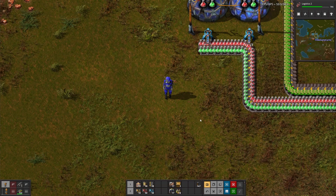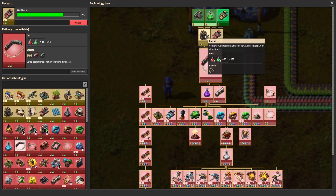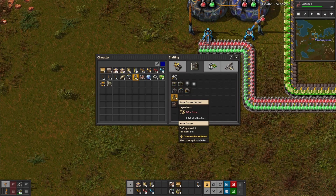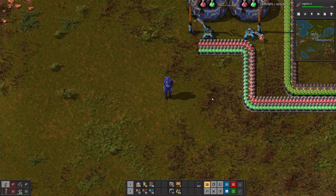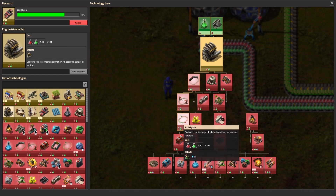Welcome to another episode of Factorio. We're going to continue on getting towards railways. To get railways we need engines. However, I also want steel furnaces because their crafting speed is two, whereas stone furnaces are crafting speed of one. After logistics two is done researching, I'll get the steel furnaces going, then go after engines, then finally get down to railway. We get the railways, then automated rail transportation, and then rail signals.